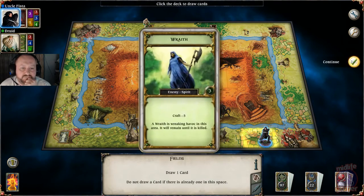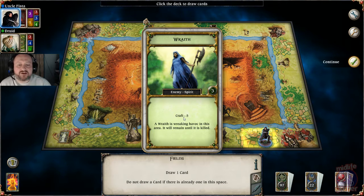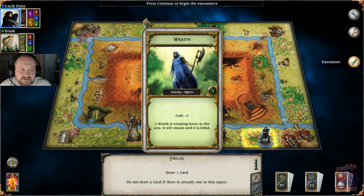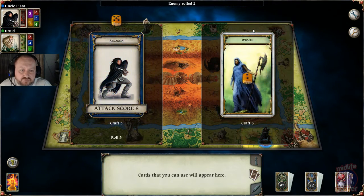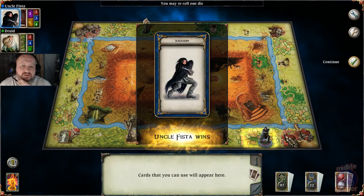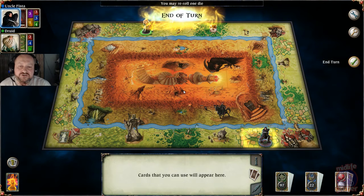Let's draw a card — a Wraith. He's not going to attack me with standard combat, he's going to attack me with craft. I've got a craft rating of three but I can't use my assassinate skill with a craft attack, so this is actually going to be a tough bit of combat. He's got a craft of five. You roll your dice and add your current score — puts me up to eight, so if he gets two or below I'll beat him. And there we go. Whenever you defeat an enemy you collect them as trophies and trade those trophies in for skill points later.